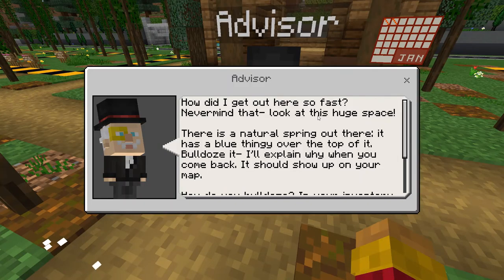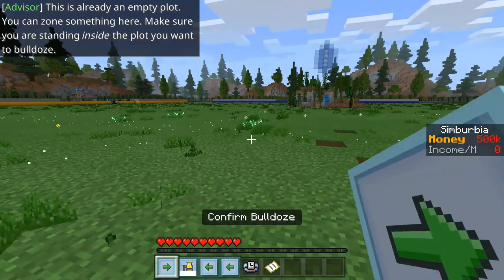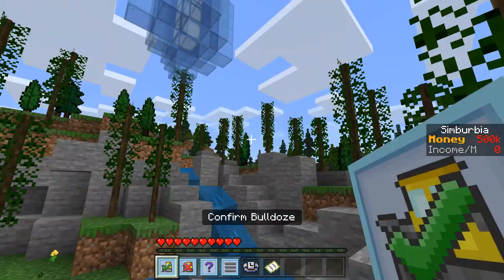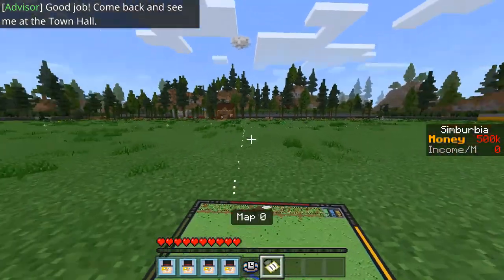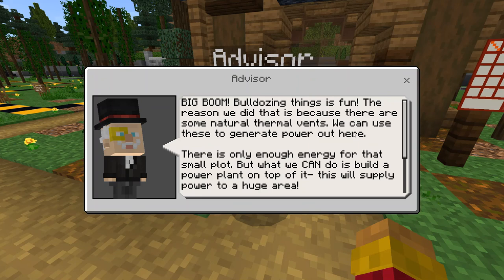'Never mind that, look at this huge space. There is a natural spring out there, it has a blue thingy over the top of it. Bulldoze it, I'll explain why when you come back.' I think we gotta bulldoze this — bulldoze plot — oh I think I need to bulldoze this area. It exploded! 'Come back and see me at the town hall.' Bulldozing things is fun!